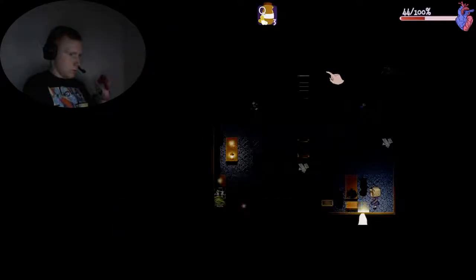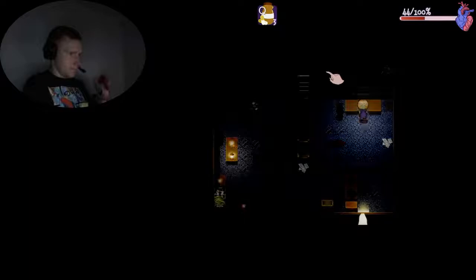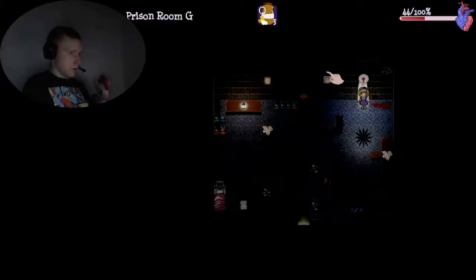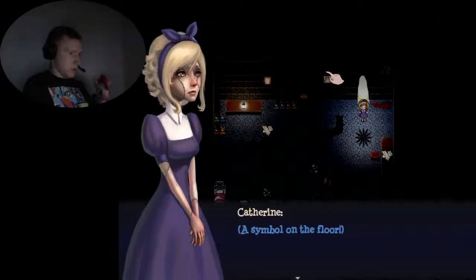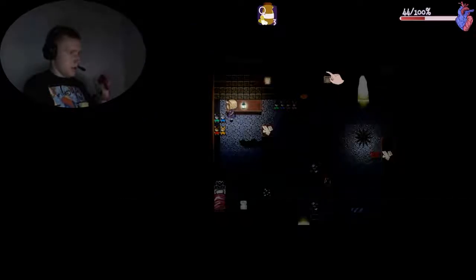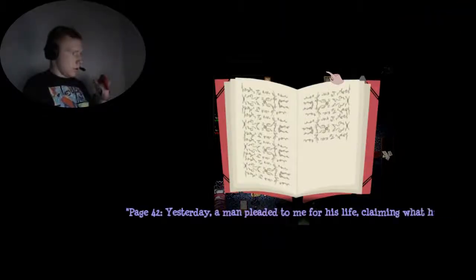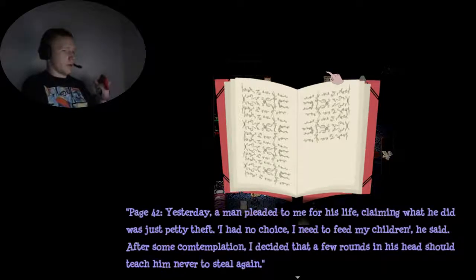Hold behind it — move table. Text is in another language, I can't read it. A symbol on the floor looks like a flower. Why are these cute bunnies here in a cell? It looks like a diary page. Page 42: yesterday a man pleaded for his life, claiming it was just petty theft — 'I had no choice, I needed to feed my children.' After some contemplation, I decided a few rounds in his head should teach him to never steal again.